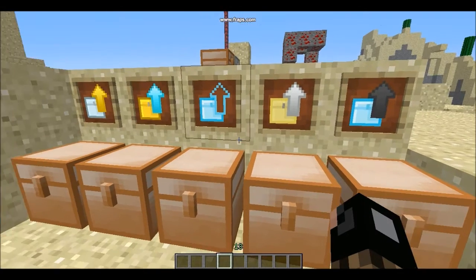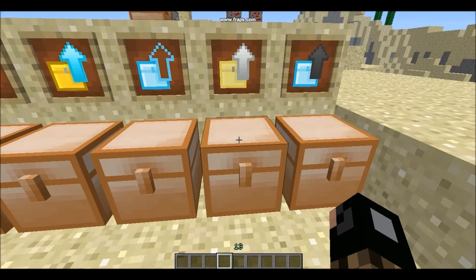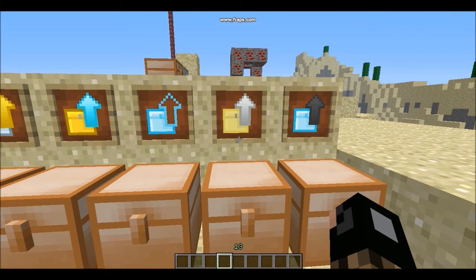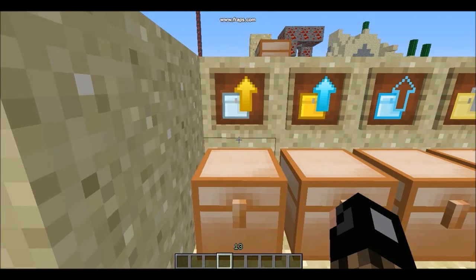Starting with the Normal Chest to Iron Chest upgrade: it's just an oak wood plank surrounded by iron, and that gives you the Normal-to-Iron Chest upgrade.